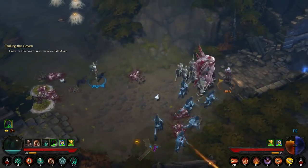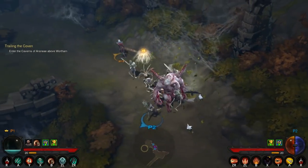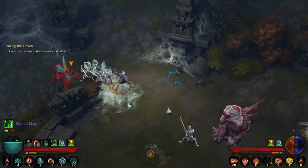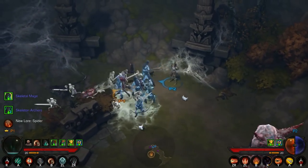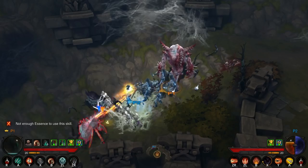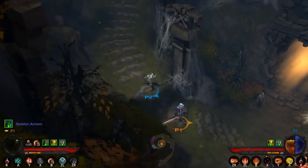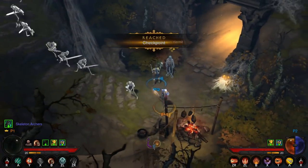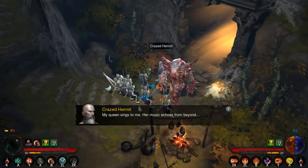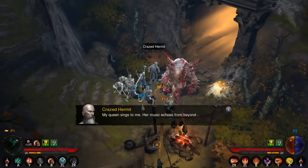There we go. And the skeletal archers follow me around for a while. The corruption — you have to pop these? No, we don't have to. It's just that if you want to get rid of... Is that spider mommy? Gone. How much are these things worth? I need essence. Putting this on a high difficulty is definitely making this level faster. I'm actually kind of curious what the max level is — the crazed hermit. Probably won't hit it. My queen sings to me — her music echoes from beyond.